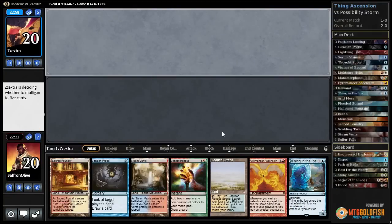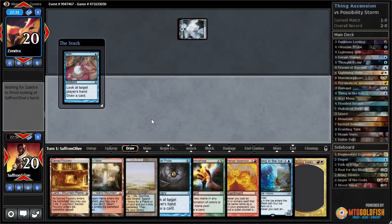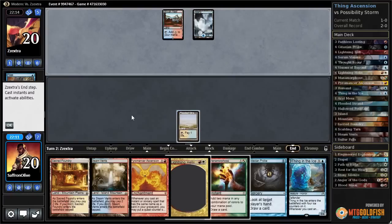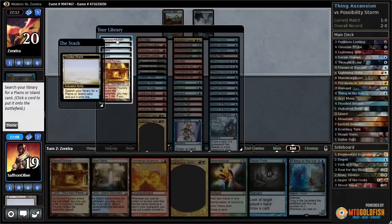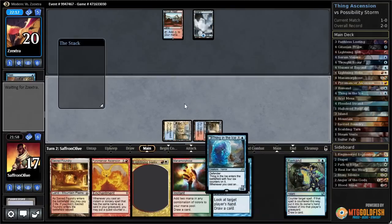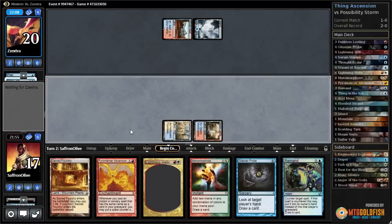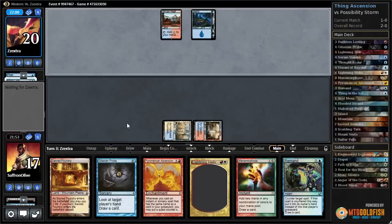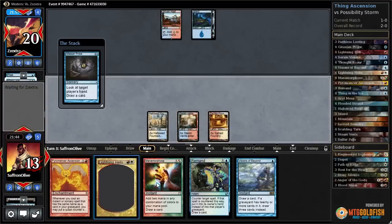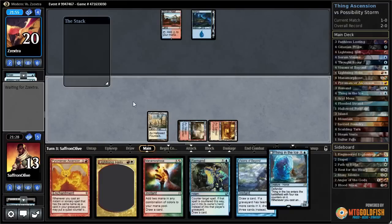Opponent plays an island and passes. They take a peek on our draw step. Flooded Strand — crack it, get a Hallowed Fountain tapped, Steam Vents untapped, and let's lead on Thing in the Ice since it's safer. Pass the turn. Sacred Foundry untapped, let's cast Gitaxian Probe first so we know if we're going to get the Ascension countered. They do have a Mana Leak and a Possibility Storm.